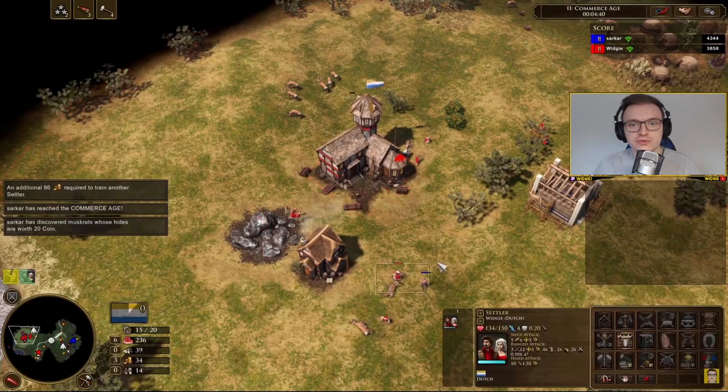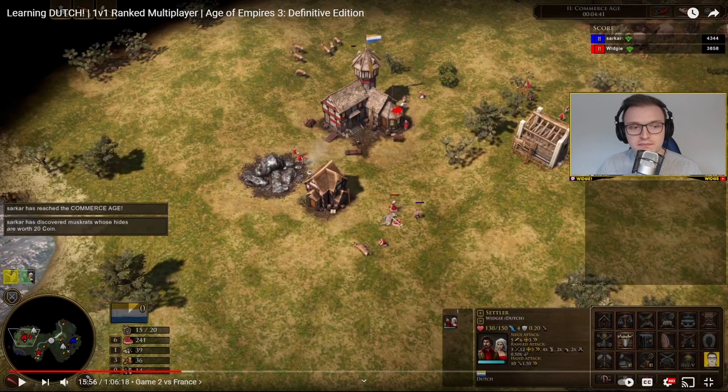You can see I've gone for the 700 wood. I considered the bank shipment, but as mentioned, 700 wood is ideally the stronger and safer option. If you go for the bank wagon it can be quite greedy — you won't have wood to build a house, a military building, or a market. I haven't built a market yet and I should really have one up by now. The earlier you can build a market the better, because of how crucial trading coin is for the Dutch.